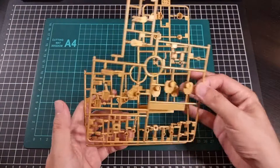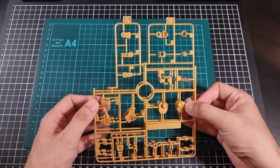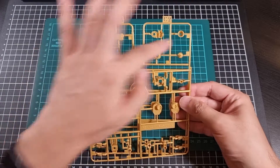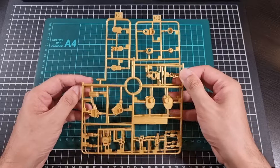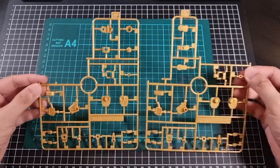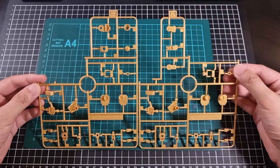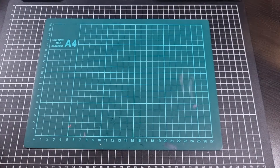We have two C runners — C1 and C2. C1 has some extra pieces that C2 does not, and C2 also has some extra pieces of its own. But at the very bottom of the runners they are functionally identical copies. Both are in that gold color — some will probably be for joints, the backpack, and things like that. So there are the two Cs.